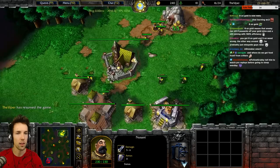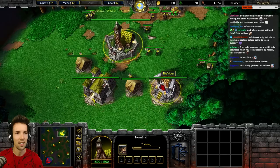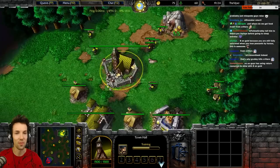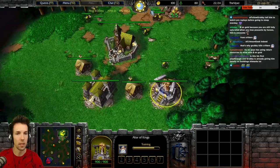Let's stick some gold there. There's your second footman — you want to cancel that because you need another peasant first. Is there a hotkey to cancel? Escape. That's nice — I miss it in AOE where it means deselect.